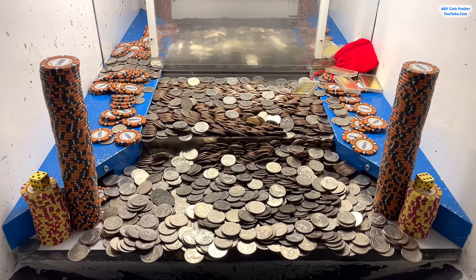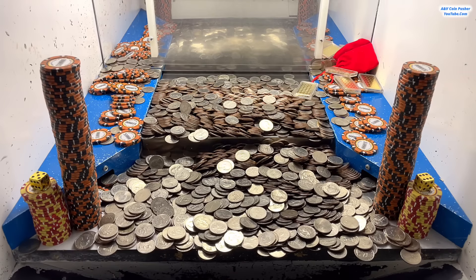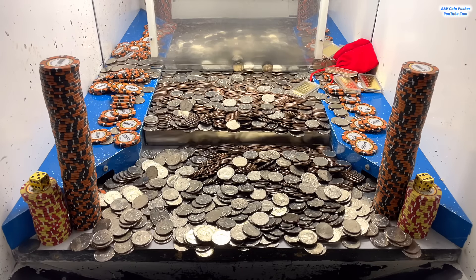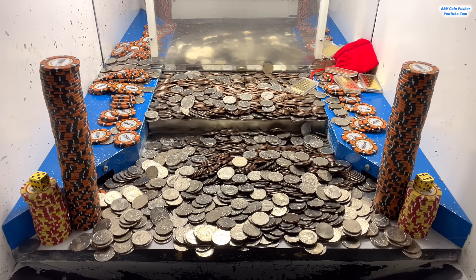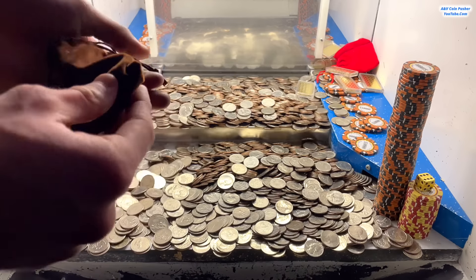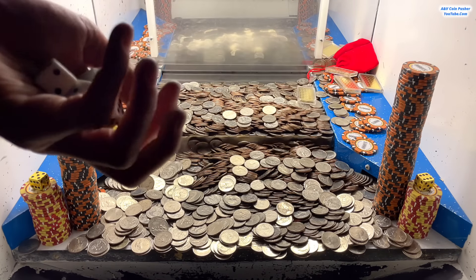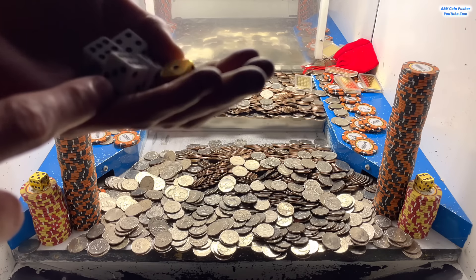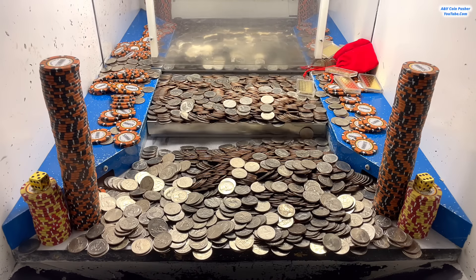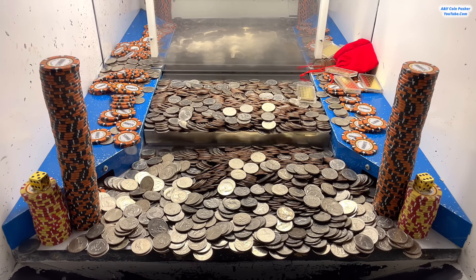There we go - see all those quarters just fell like that, that was super super satisfying. Let's go ahead and open up this brown mystery bag right here - I've been holding it in my hand for about five minutes. Let's check it out and see what we got. Oh my goodness - we ended up winning four of the white dice and one gold dice right there! Holy cow, that is absolutely amazing, that is what I'm talking about.